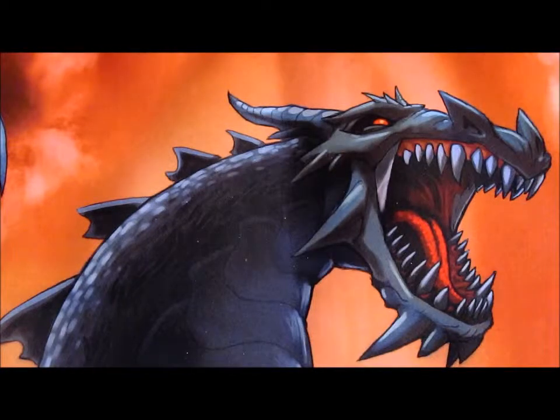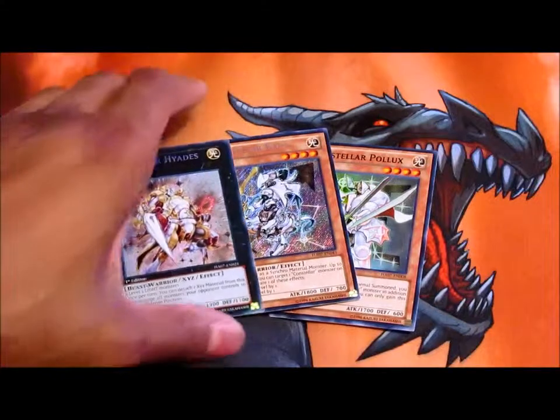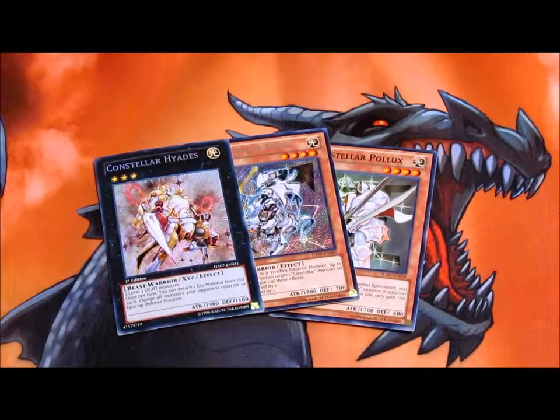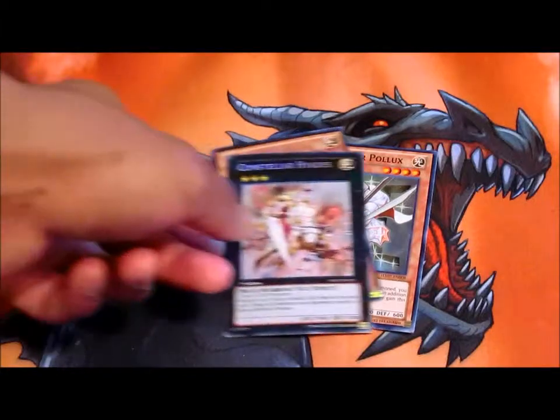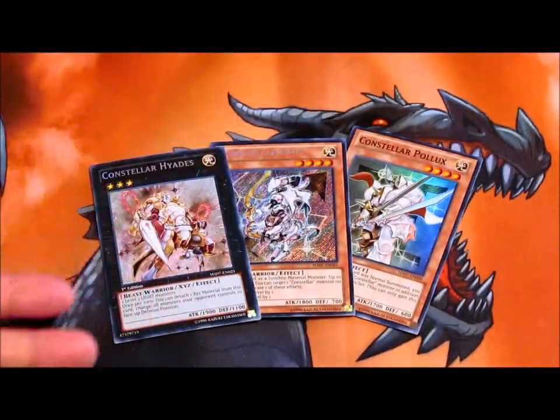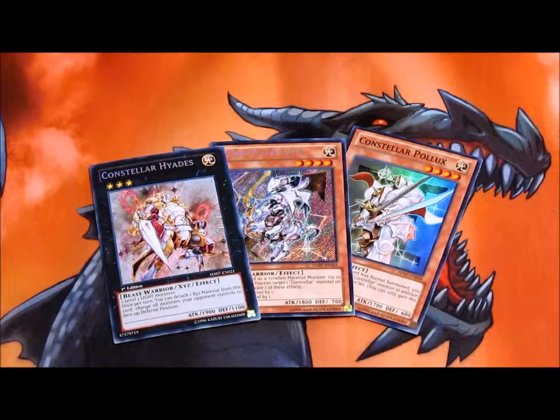The first idea I had in mind was Constellars. Since I have most of the main deck, I'm just working on getting the rest of the extra deck. The M7 is the hard part though. Still need to get another Palladynamo as well. The Zexal 10s are really difficult to find, but overall I have an idea of how this is going to work out.